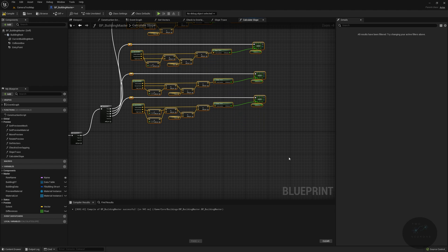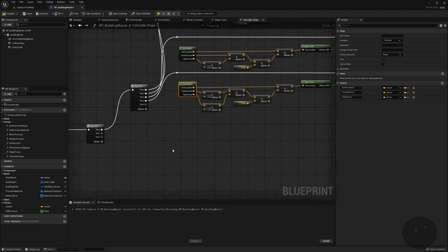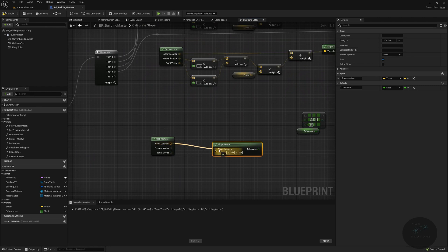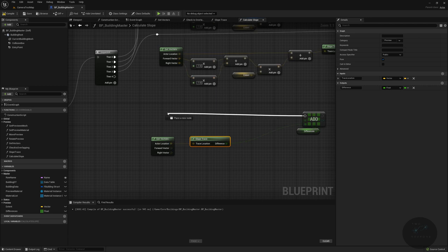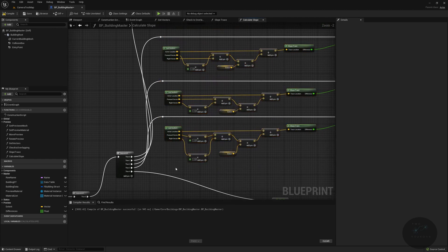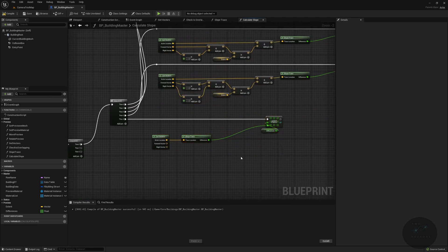We still have one more area to worry about: the origin. This one is really simple — we just take the actor location, pass it into Slope Trace, and from Slope Trace into Add Unique for the differences. That is our origin taken care of, and that is the majority of what we had to do.